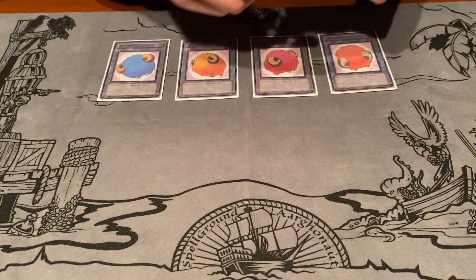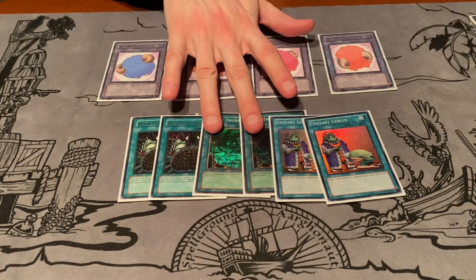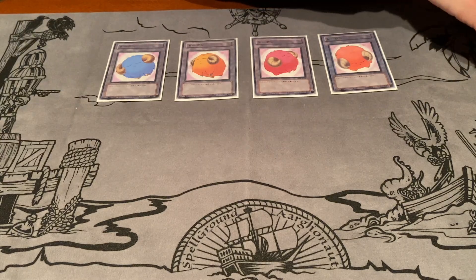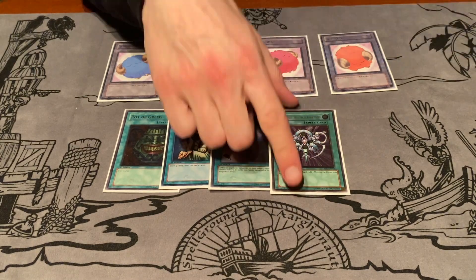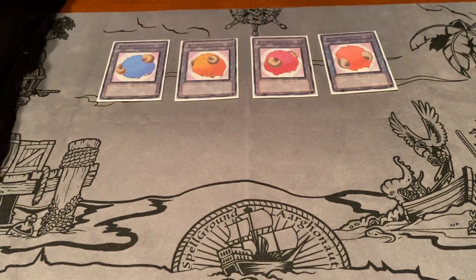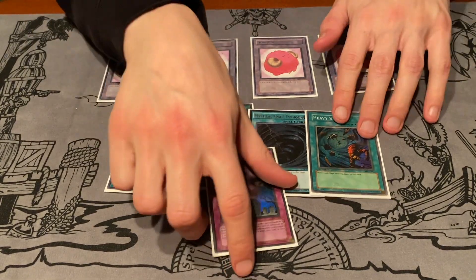Next up we have two Brain Controls, two Giant Trunades, and two Upstart Goblins. Brain Control could be three, but two is good in the main deck — I side an extra copy. The two Upstarts just help thin your deck. We also have Pot of Greed, Graceful Charity, Card Destruction, and Monster Reincarnation — one of the best cards in the deck because it means you don't have to worry as much about monsters that get thrown away. For staples: Snatch Steal, Premature Burial, Terraforming, MST, and Heavy Storm.